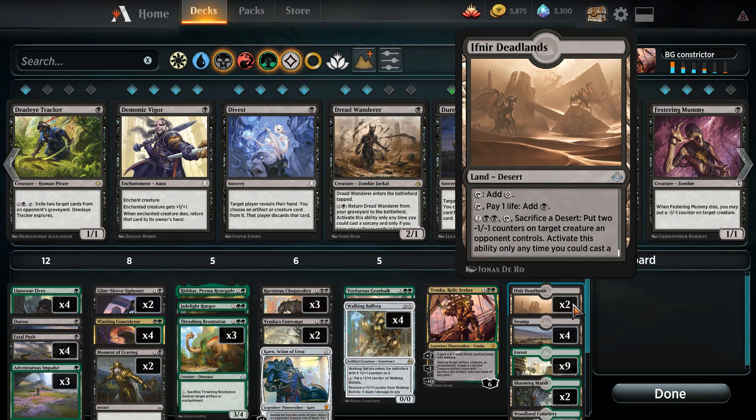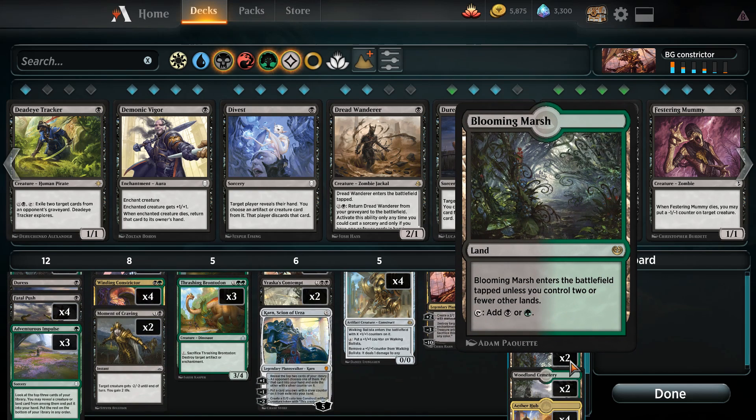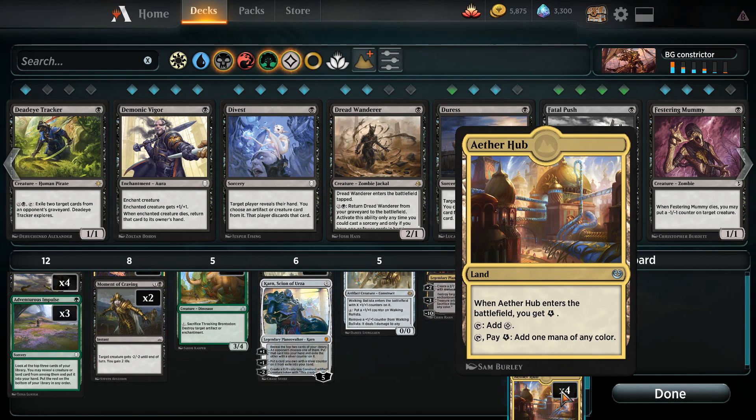As for the mana base, we have two Ifnir Deadlands — by sacrificing a desert we can put minus two minus one counters on a creature, one of our ways to deal with gods like Hazoret. We've got four swamps and nine forests for basics, two Blooming Marsh that enters untapped if we have two or less lands, Woodland Cemeteries that are untapped if we already control a swamp and a forest, and four Aether Hubs so we can use energy counters to add one mana of any color, preventing us from getting too slowed down.